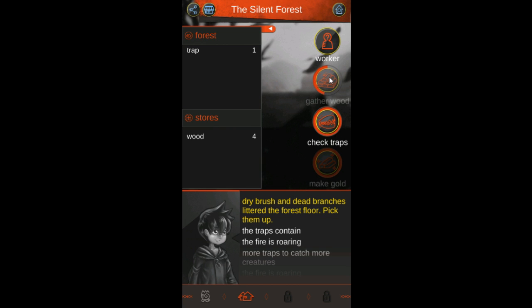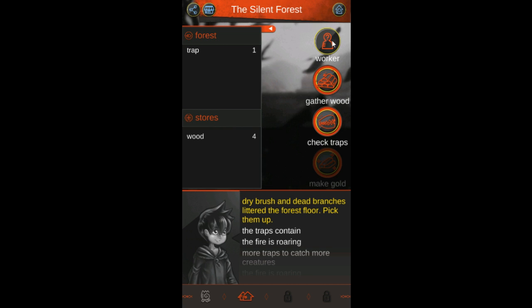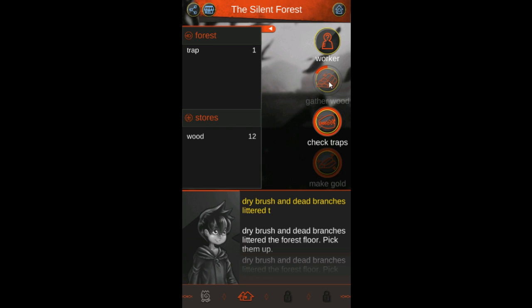We're gonna need a lot of wood — zero wood per second. So we could hire workers for us. Interesting. This does take a while though. If you can't tell by now, from what I see this is mostly text-based. I wouldn't even say survival, because you're not searching for food and stuff like that.